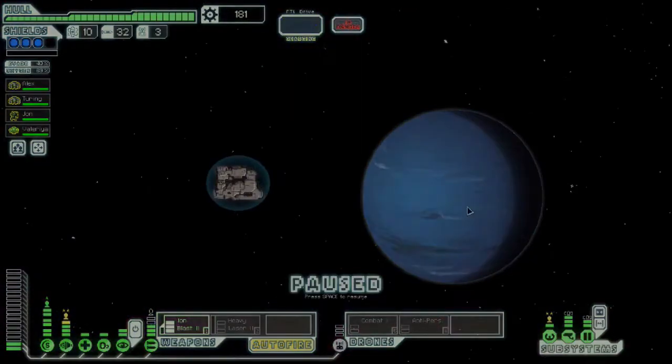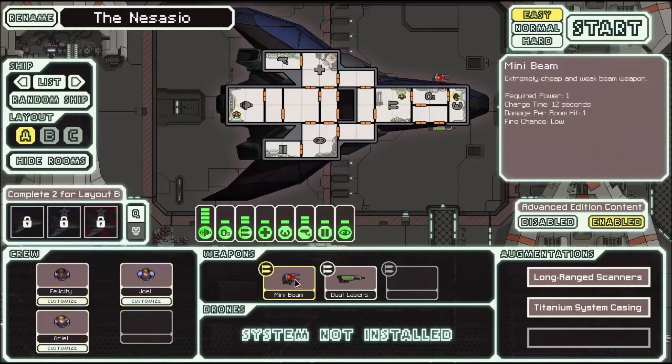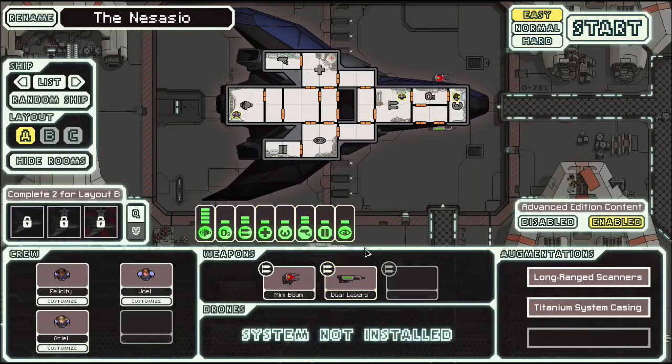So this is the Nassio, ladies and gentlemen. We have three human beings as our crew. Our two weapons are the mini beam and the dual lasers — two things which go well together. Looking at our subsystems: we've got level 4 engines, level 2 weapons, some cool scanners, and of course cloaking, which is the thing that makes this ship unique. Our two augmentations are long range scanners and Titanium System Casing — both very good things.